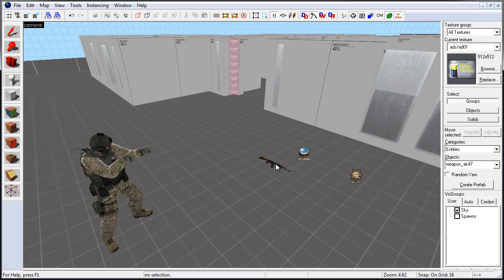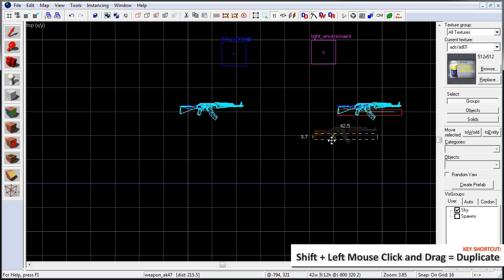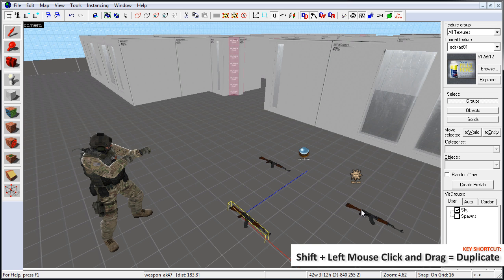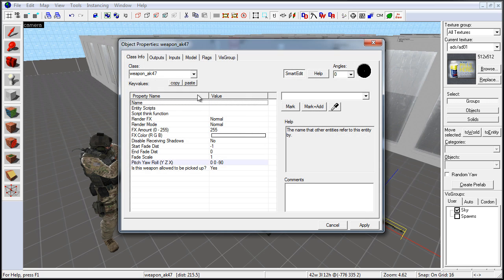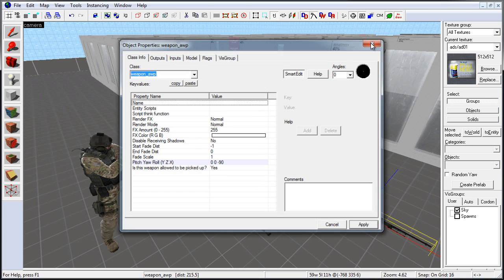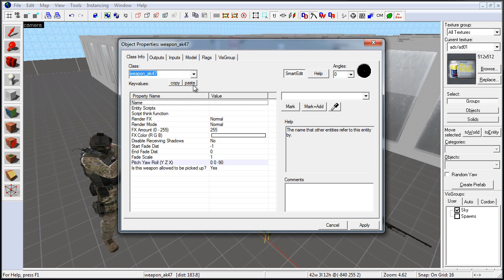The easiest way to duplicate weapons is after you've placed one and aligned it to the ground: go to top view, hold down shift, left click, hold and drag to duplicate it. Now in the perspective viewport, double click on the weapon entity and use the drop down menu to change to any weapon type. Click apply — this will update the weapon and it will already be aligned to the ground so you don't have to realign it. This is the fastest way to update your weapons to a different type.